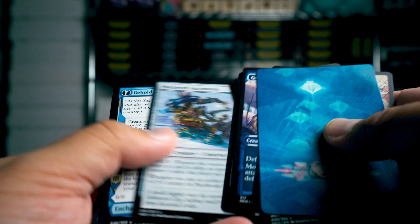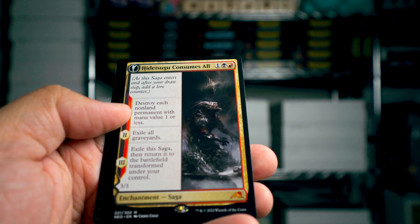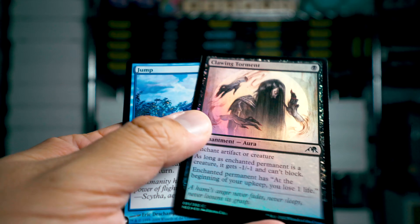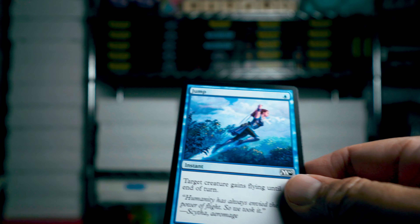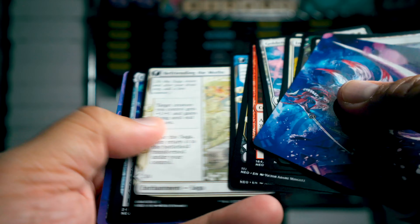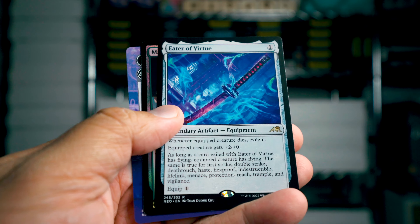Beautiful looking cards. Mythic hit — Isugi Consumes All! And from the list — Eater of Virtue.